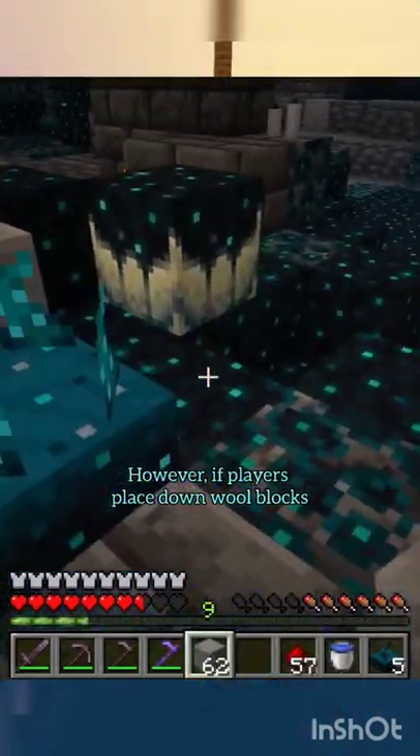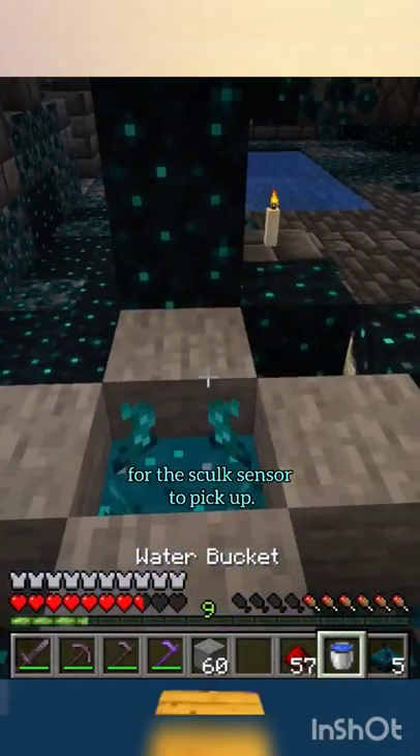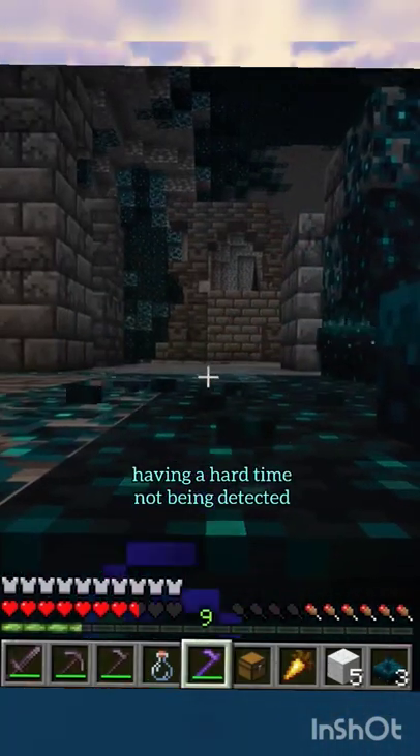However, if players place down wool blocks and walk upon them, they won't create vibrations for the skulk sensor to pick up. This tactic can make sneaking through the deep dark much easier for players having a hard time not being detected.